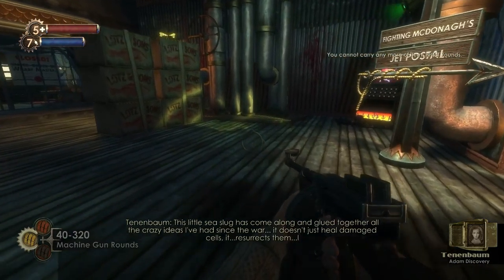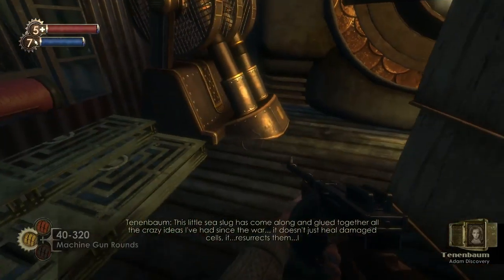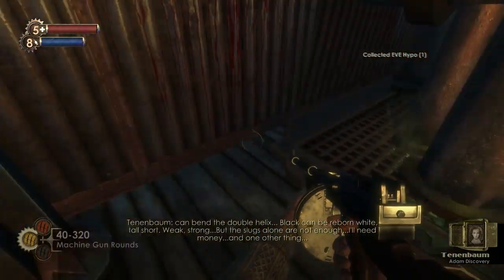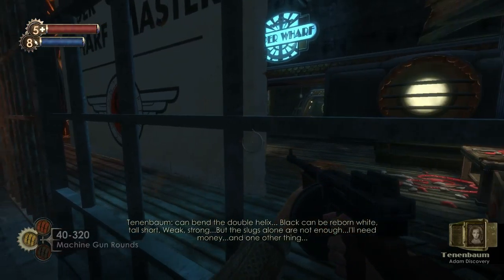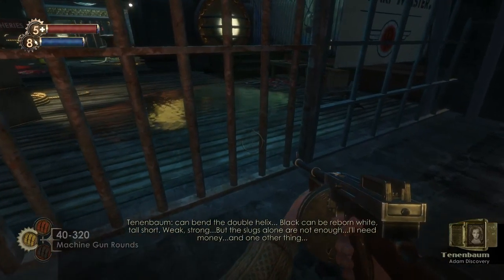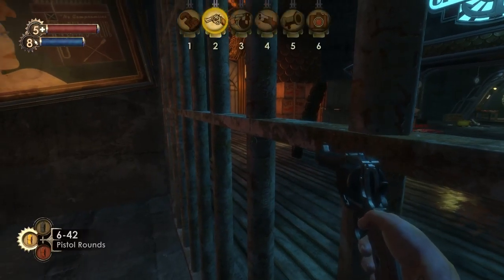All the crazy ideas I've had since the war — it doesn't just heal damaged cells, it resurrects them. I can spin the double helix — black can be reborn white, tall, short, weak, strong. But looks alone are not enough. I'll need money, and one other thing. Interesting — what does Tenenbaum need to do that, I wonder.